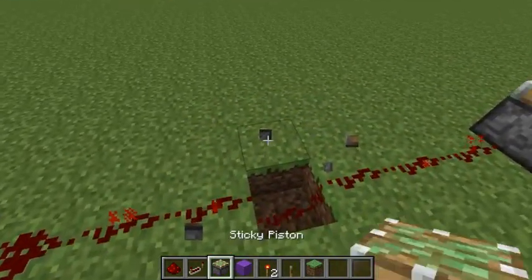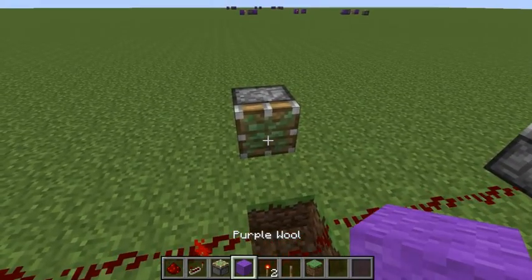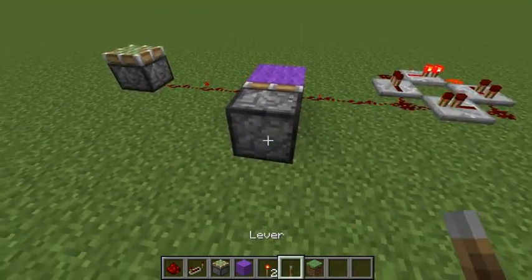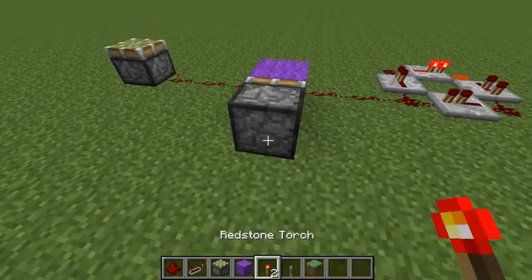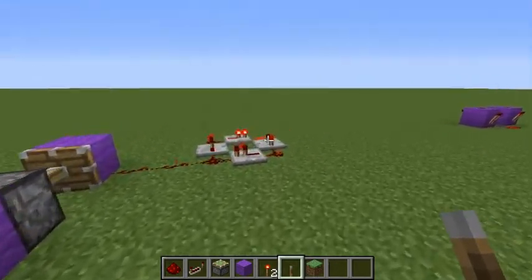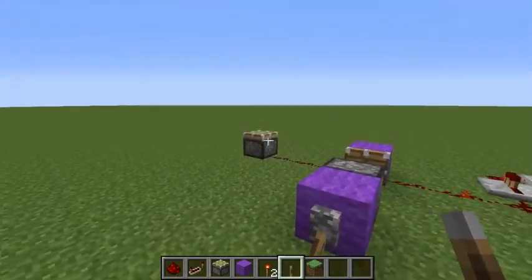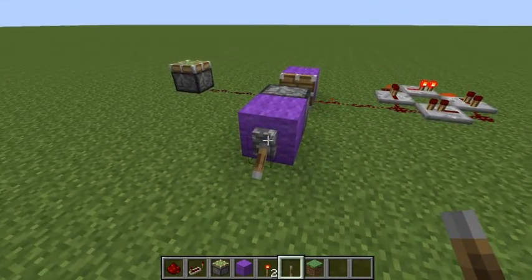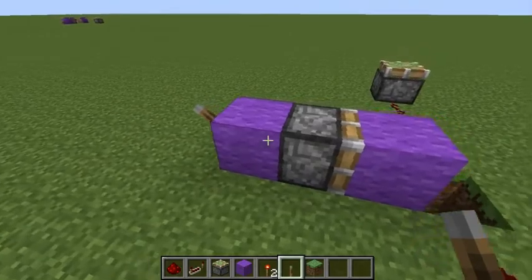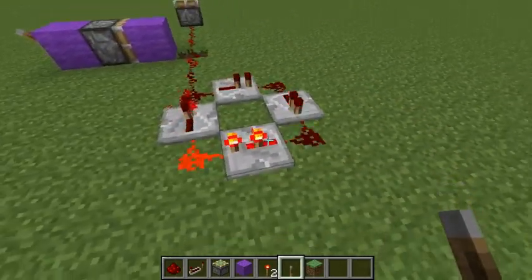The sticky piston needs to go one block back with a block in front of it, and then you can add a lever. The pulsar is still pulsing but it doesn't actually reach the sticky piston over there. So when I flip the lever again, there we go. That's a simple and easy way to start and stop your creations when you're using a pulsar like this.